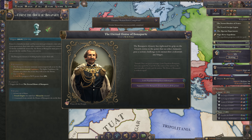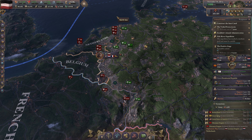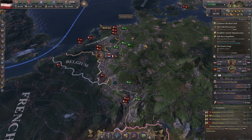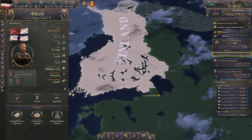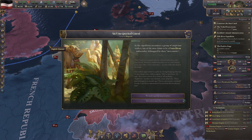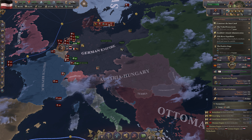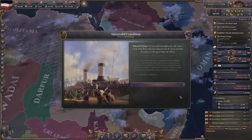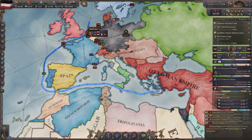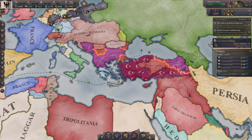If you've ever thought about jumping back into Victoria 3, or trying it for the first time, there has literally never been a better time than right now. Victoria 3 might just be one of my favorite Paradox games, simply because it really doesn't demand that you own any DLCs for it to feel great. Sure, if you want to play as France I'd definitely recommend Voice of the People, and the same goes for Brazil and Colossus of the South — they add a lot of narrative flavor and aren't that expensive, especially on sale.